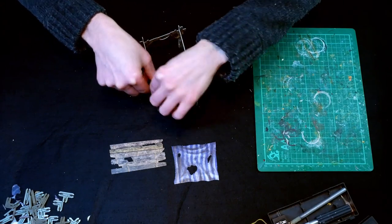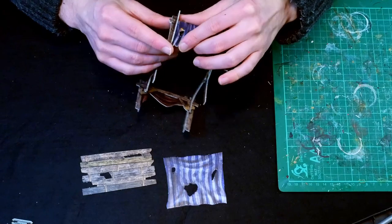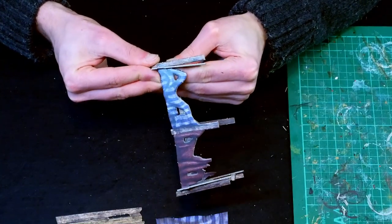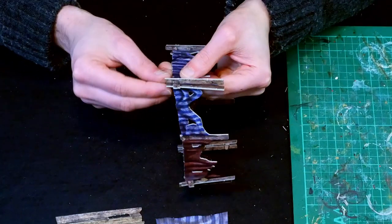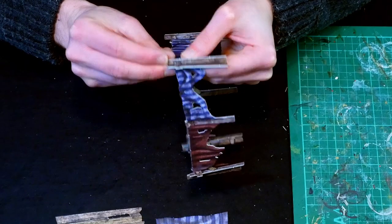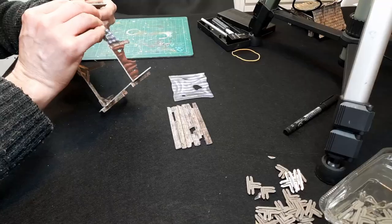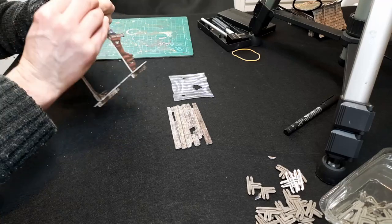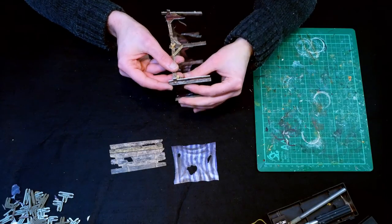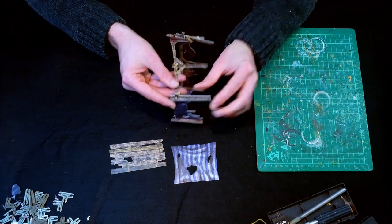I almost made a mistake there of pushing that down without supporting the bottom piece - that's something we don't want to do. If it had been really tight there's a chance I could have broken that off, and as I pushed that down it bent a little bit. I stopped pushing just as I noticed it was bending, so you've really got to hold these pieces carefully as you're putting them together. That's actually quite loose there - I'd rather these pieces be a bit tighter than that.